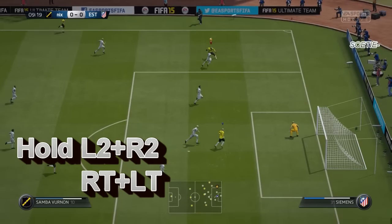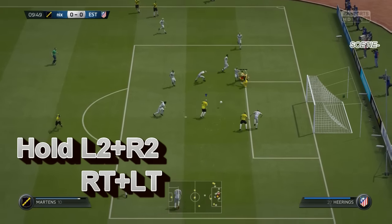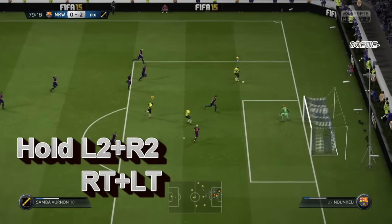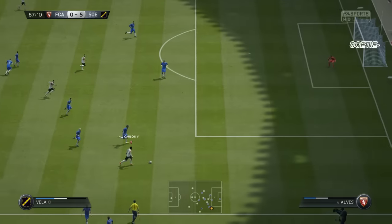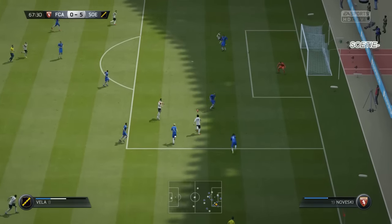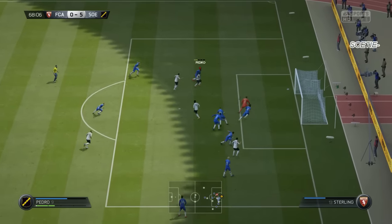All you have to do to perform this move is hold L2 plus R2 on PlayStation, that is LT plus RT on Xbox. If you hold both these triggers, your player is gonna perform a move called the face-up dribbling, which you can see right here. You will keep the ball very close to your feet and you can do amazing stuff with that. And you can do some insane dribbling if you are able to do that.